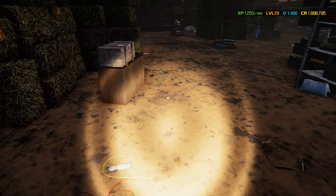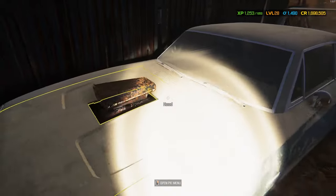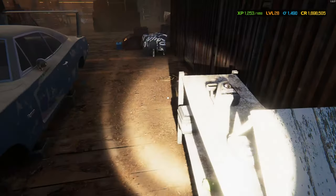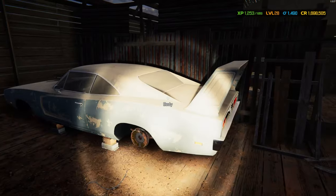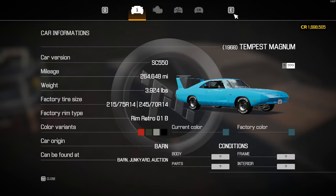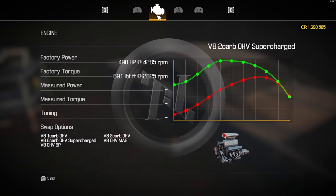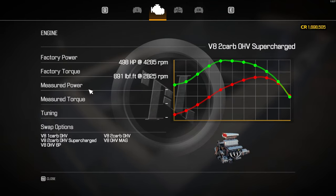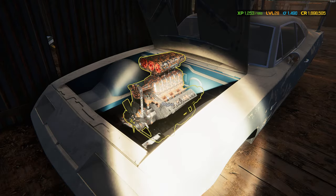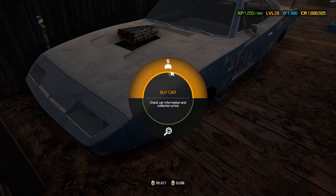I just hopped into the second barn and I think I actually found something worth restoring. In the game they call it a 1968 Tempest Magnum, but it looks closer to what would actually be a '68 or '69 Dodge Daytona — it's got the massive wing. I think it's within my wheelhouse. Yeah, 37,000. The body looks good, the engine not so much, but we do have swap options, which is really nice. It's got a supercharged V8 — overhead valve supercharger, dual carb. I think I'm gonna pick this one up.